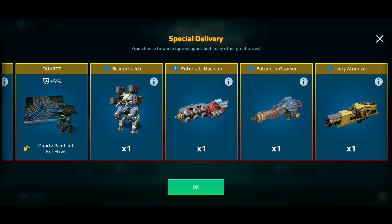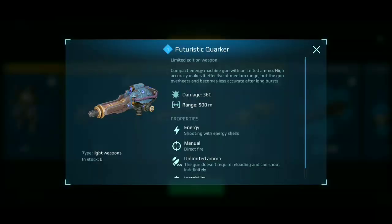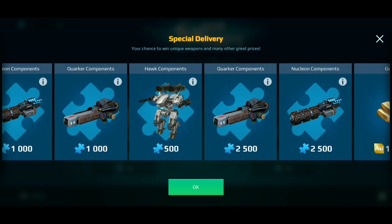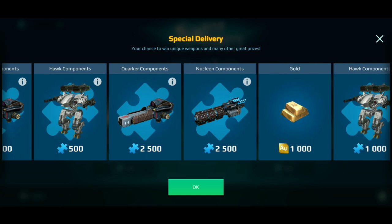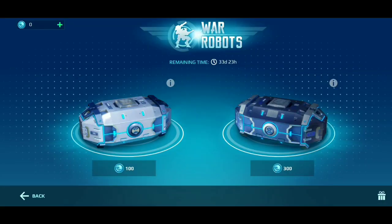Here you can see the Futuristic Nucleon and Quaker as well, because you can build the Hawk with those. I'd love to get the Futuristic Quaker or some components — I have about 5,000 Quaker components already. Fortunately I got two Nucleons from the last event, so that's great. You can also see the Hawk components, and one positive thing: the 300-coin crate does not include the annoying 1,500 Power Cells.